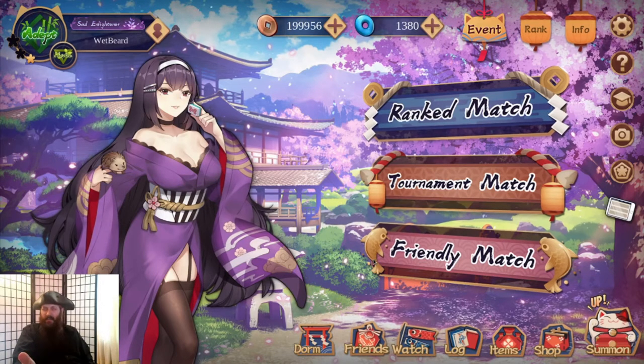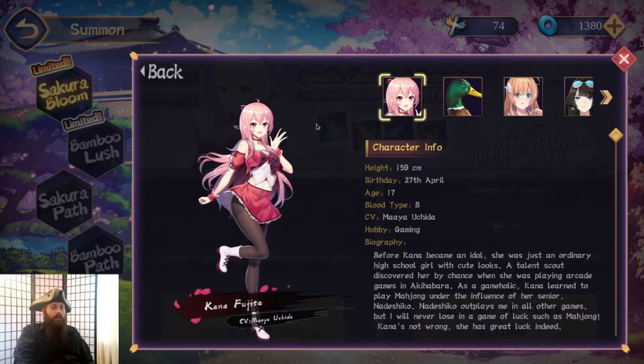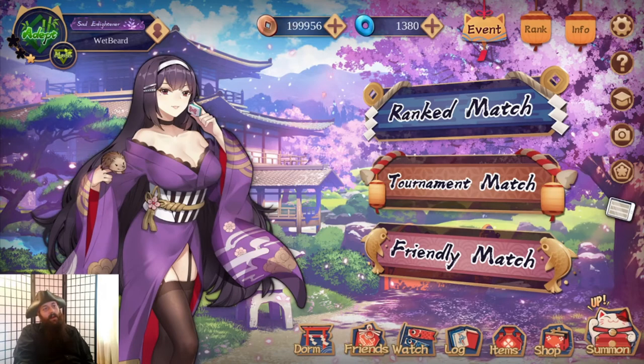Some of that stuff is limited time, but none of the stuff I've really wanted has been limited time. Let's take a look at one — she's an idol, not really my style, but to each their own. There are also husbandos if that's what you're into. Anyway, so we've explained copper, jade, and faith.